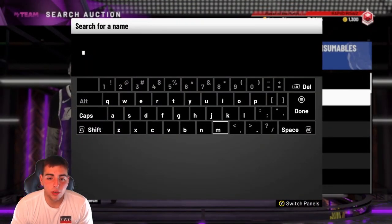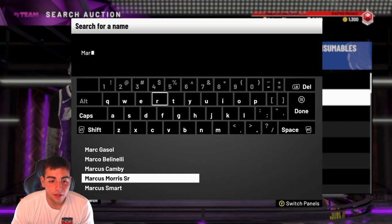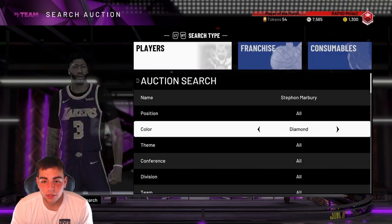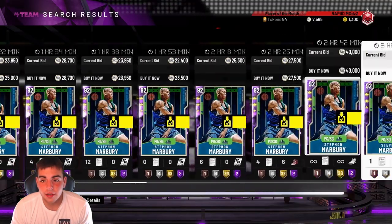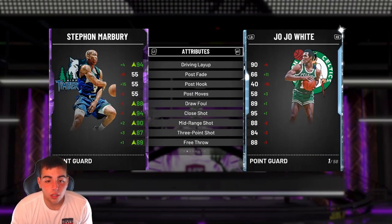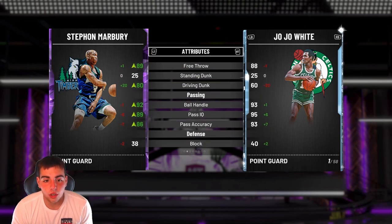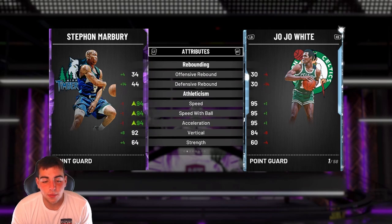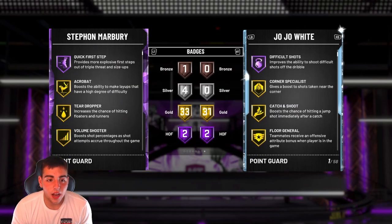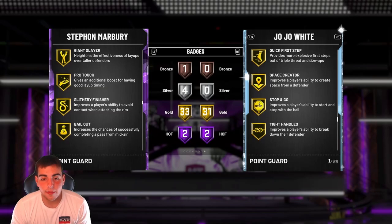Another really, really good budget card that's super underrated in MyTeam. Stephon Marbury Ruby — I'm not even gonna lie, his jump shot is money. I get a ton of green releases with him. Make that Amethyst — you can get the Amethyst for around 20,000 MT. Honestly one of the better point guards in the game. A lot of YouTubers have been saying how good he is and I agree. He's got 87 three, 90 mid-range, gorgeous offense, great passing. Even his defense is pretty solid at Amethyst. Speed's a 94, speed with ball's really good, vertical's really good. He's a complete stud. He's even got really good badges and he's got quick draw and green release. Really recommend this card.